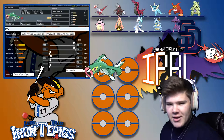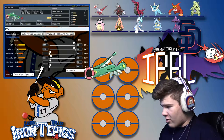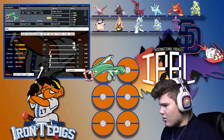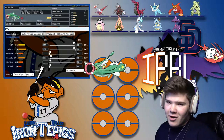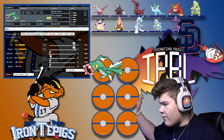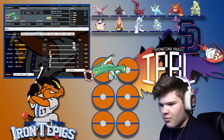Drain Punch is pretty decent. He's got that bulky Miltank and the Tyranitar, so it hits those things super hard. It also hits Excadrill extremely hard, which is really nice. He does have two Ghost types that are immune to it, and a Psychic type and two other Poison types. Overall, Fighting is not great against his team, but it can be very helpful against that Miltank and even the T-Tar.